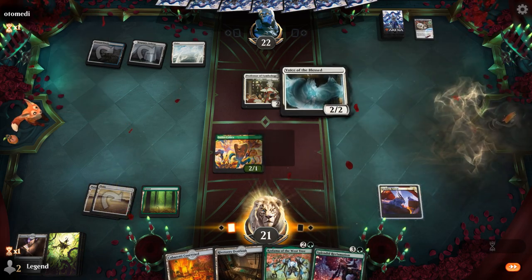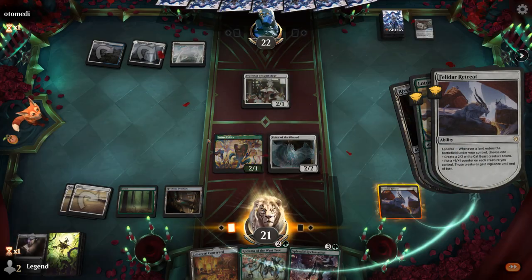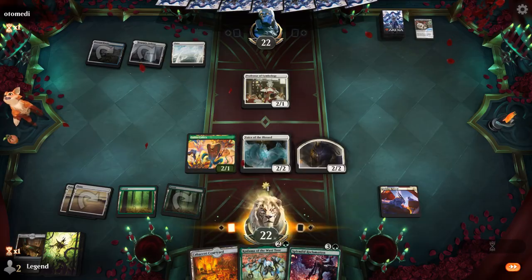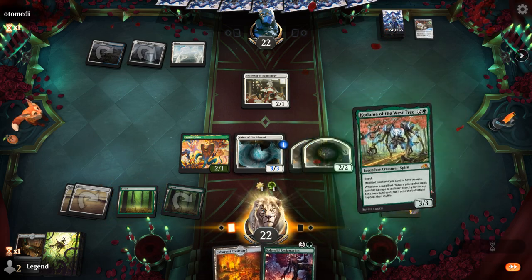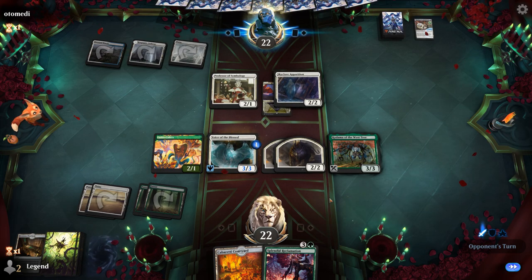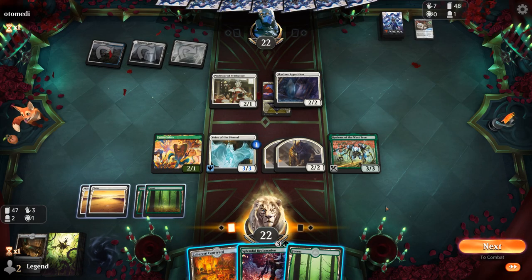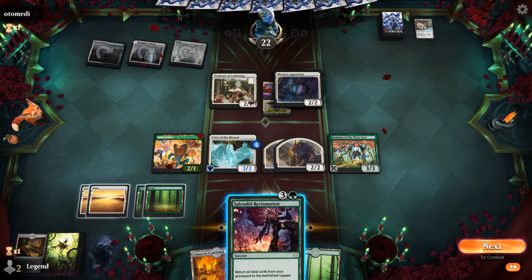Kodama putting +1 counters on the tokens to then search up more lands could also be pretty fun — we may run out of basics if we get everything going. Voice of the Blessed — that seems fine. I'll go with the Riveteers Overlook now and make a cat token. We'll be able to play Kodama as well. Hopefully there's no sweeper — if there isn't, next turn is going to be brutal. Skyclave Apparition gets rid of Felidar Retreat — all right, that's too bad. We've had our fun with it. We can still grow Voice of the Blessed up to some very large sizes, but then it's kind of our only threat.